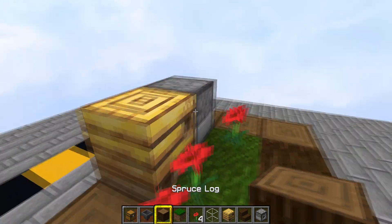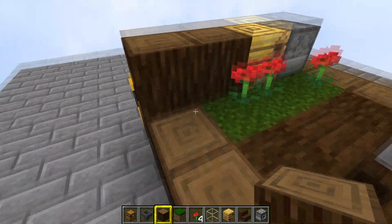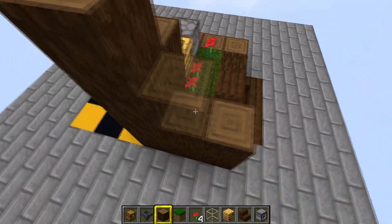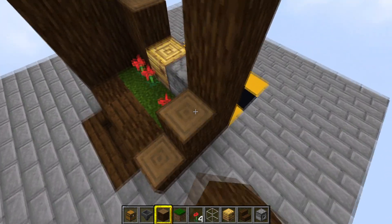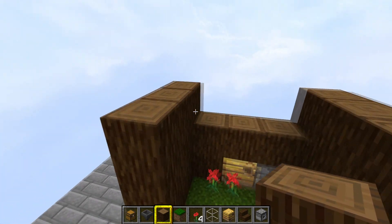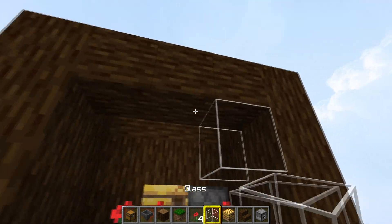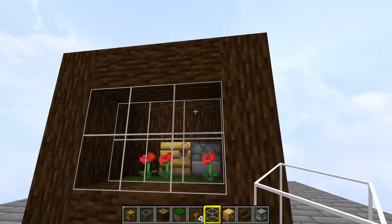Take out your block of choice again and start building up the enclosure around the front where your bees are going to live. We're going to be putting glass blocks on the front, but the walls need to be four high — one, two, three, four — like so, then build up the back as well. Put a line of spruce logs along the top, then stick six blocks of glass over the front. That's where your bees are going to live, so now you should have something that looks like that.